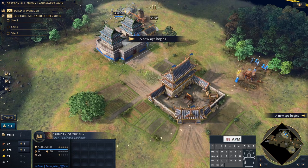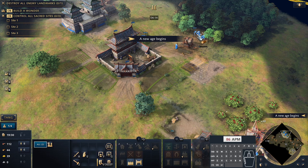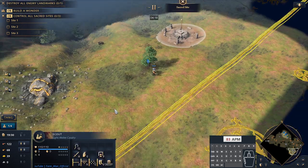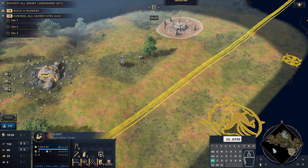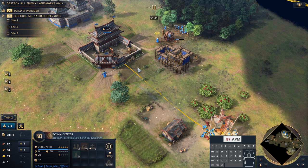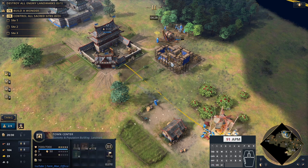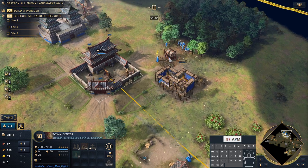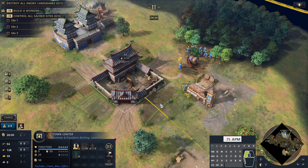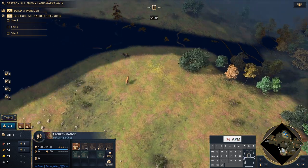We're up to feudal age and now we are building the archery range — those builder villagers will go to wood. We are getting our Imperial Official because we reached six on wood. The Imperial Official is going to supervise the mill and we've got another Imperial Official queued up who will go to supervise the archery range. Once the archery range is built, we're going to queue up archers essentially immediately, and then we'll be able to go forward and look at what your opponent is doing.